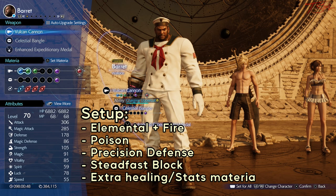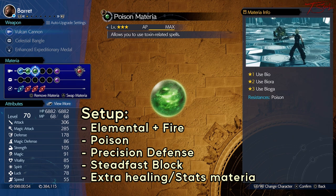Here's the 1v1 fight with Dying on Hard Mode. Going to show my Materias first, then the fight, and then I'll show how to avoid all the deadly attacks at Phase 3 at the end.